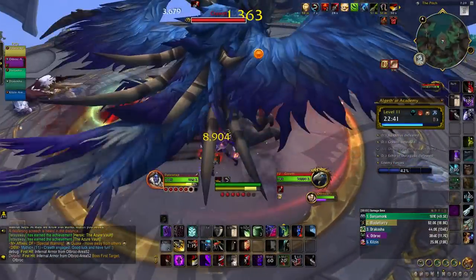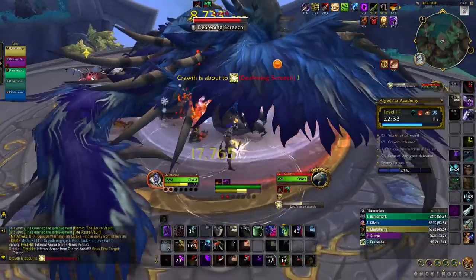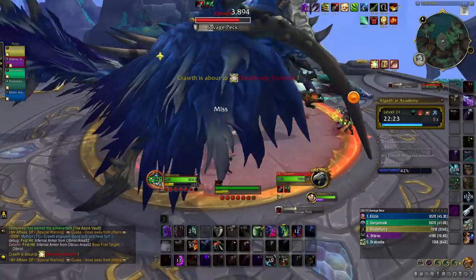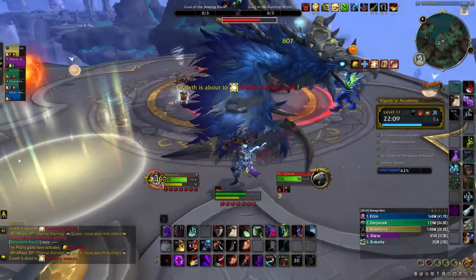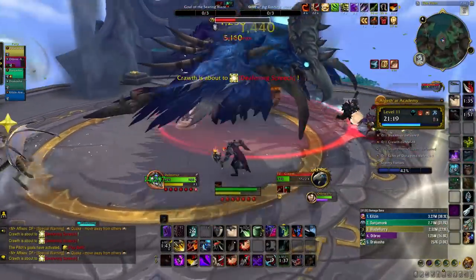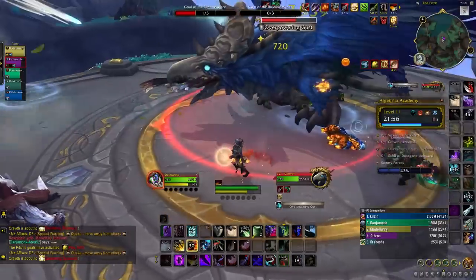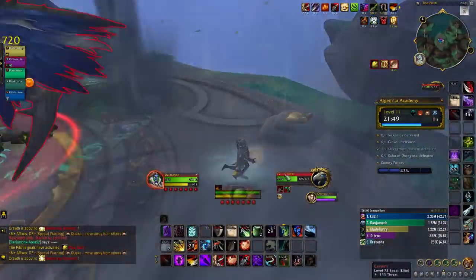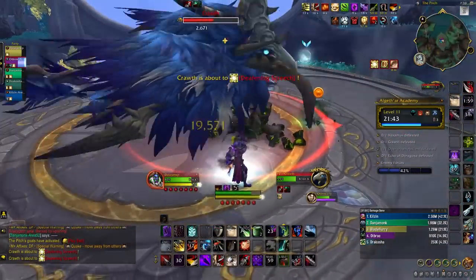Next we have Crawth. Your tank will take serious bleeding from her Savage Peck, so keep an eye on their health. Stop casting for Deafening Screech and stay away when the boss turns to you with Overpowering Gust. Periodically you can play ball, scoring at the red or blue goal. Scoring three points in the red goal rains fire on the floor but stuns the boss and causes her to take 75% more damage. The blue goal creates hurricane winds that disrupt the arena but empowers players with movement speed and a large haste increase. Score either goal whenever Deafening Screech gains too many stacks.